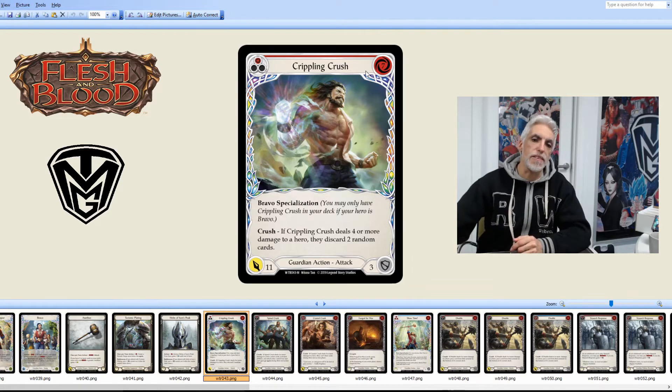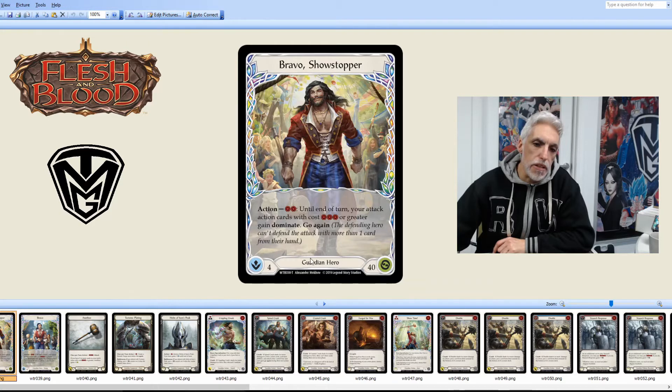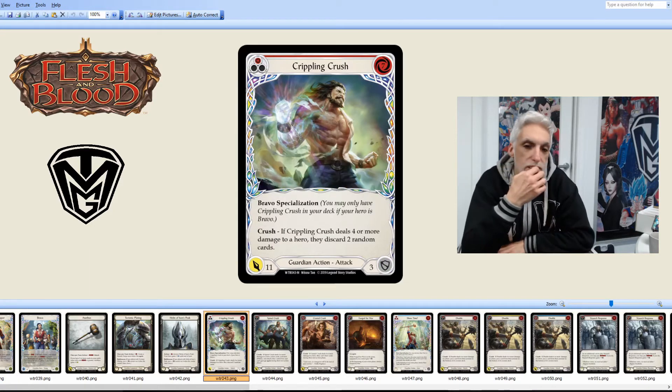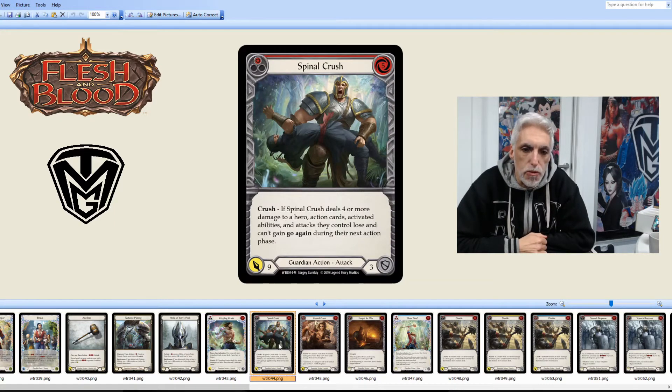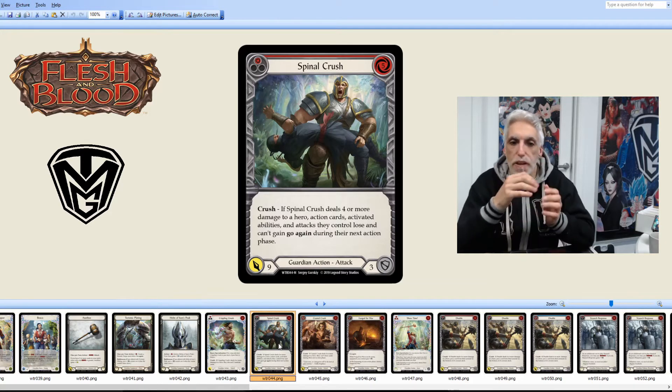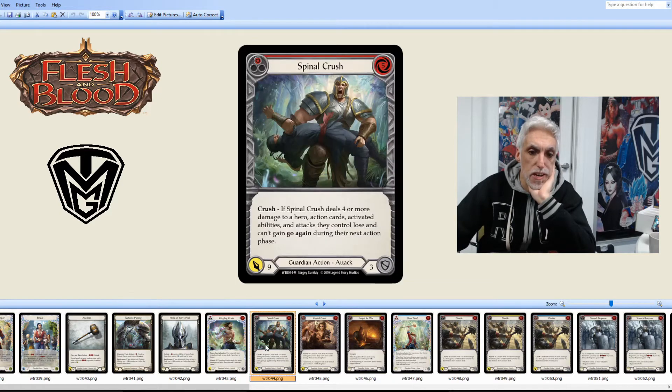It does cost seven to play, which is where other things come into effect. If Bravo gets his ability off — throwing out three cards to get the action off, causing Dominate with a Crippling Crush — it's a turn that's really going to hurt. Spinal Crush costs five: if it deals four or more damage, action cards, activated abilities, and attacks they control lose and can't gain Go Again during the next action phase. Nine damage — as a ninja, if I can't play Go Again, this is crippling.